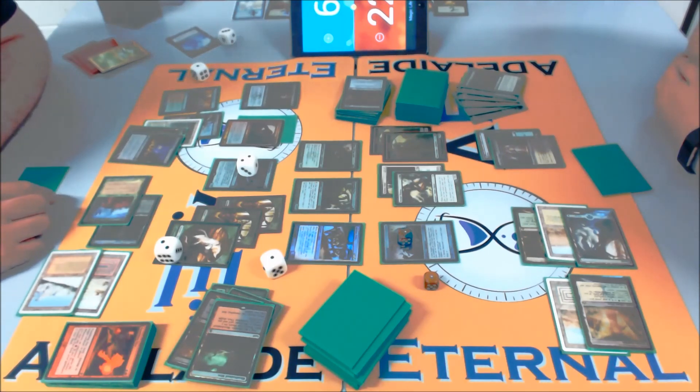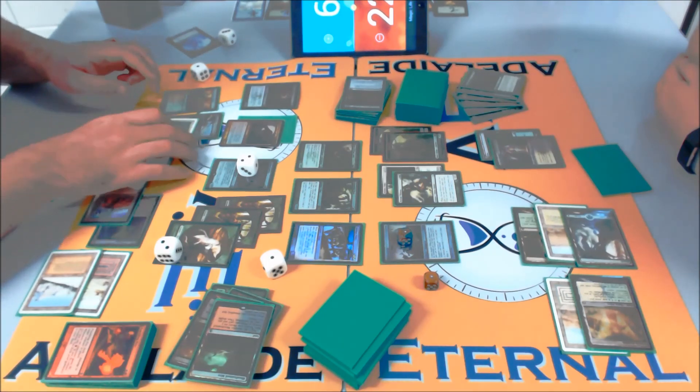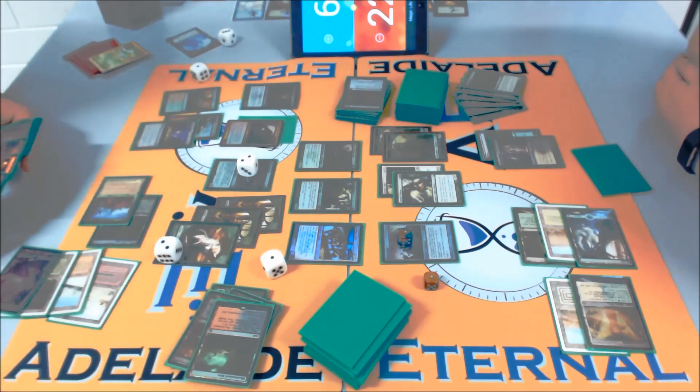Here's an interesting fact — Batterskull is lifelink. Lifelink is pretty good. So you could pay red and get Punishing Fire back again from their own lifelink trigger.